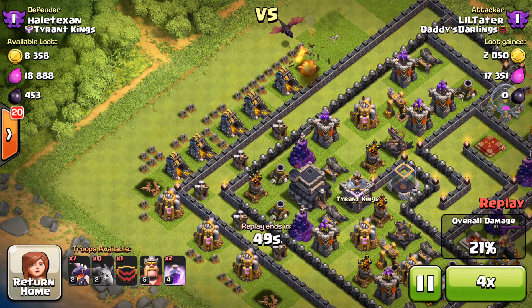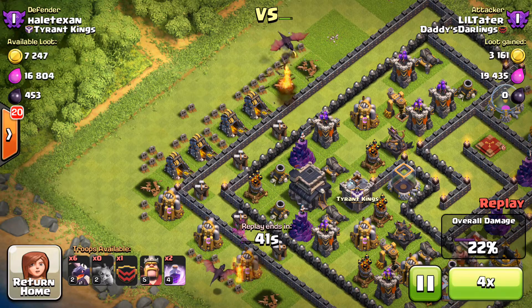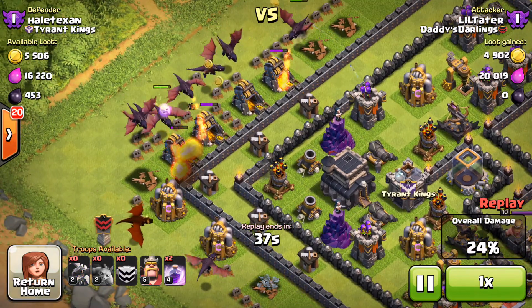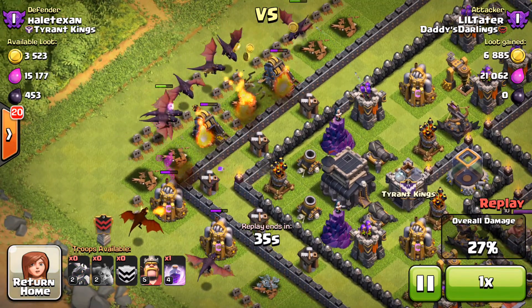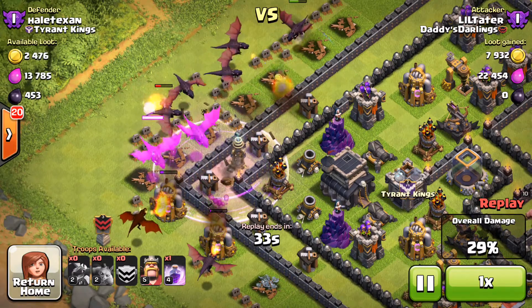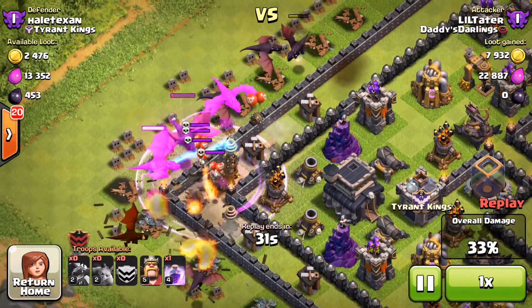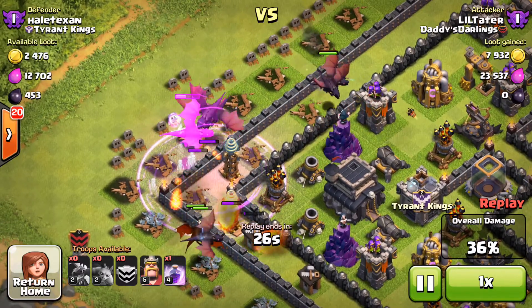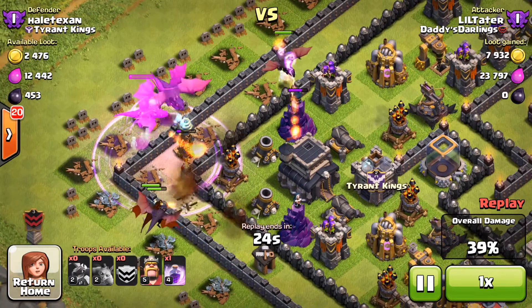I got a minion sitting on that elixir collector, and I'm going to put a dragon on the right to let it clear out that building, put a dragon on the bottom, and then they're going to go to town. I'll put my clan castle dragon in there and they're going to start working their way to that air defense. Teslas are popping out, minions from the air popping out as well. At this point, I'm actually extremely scared.